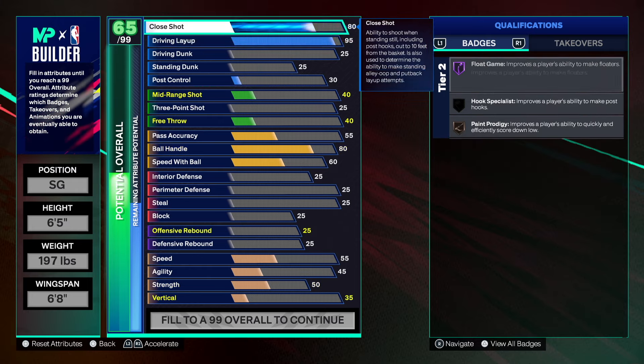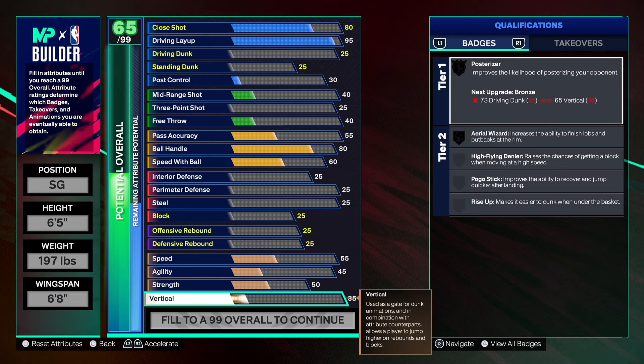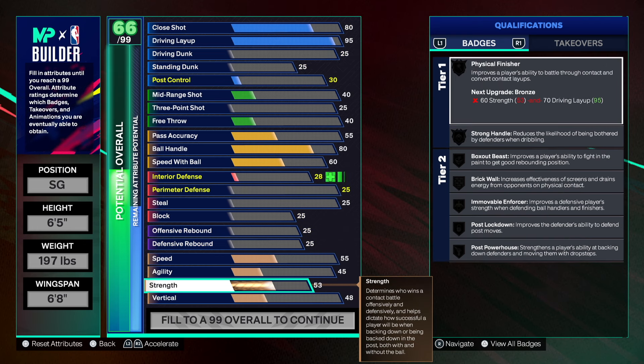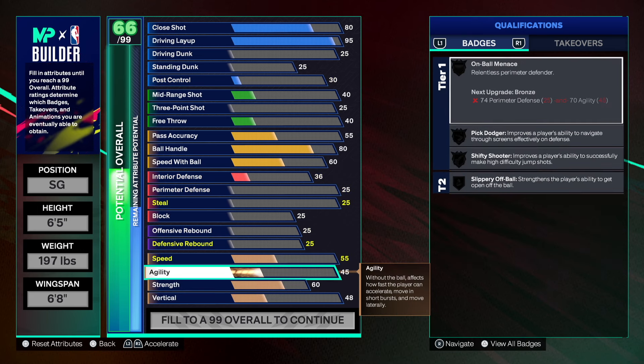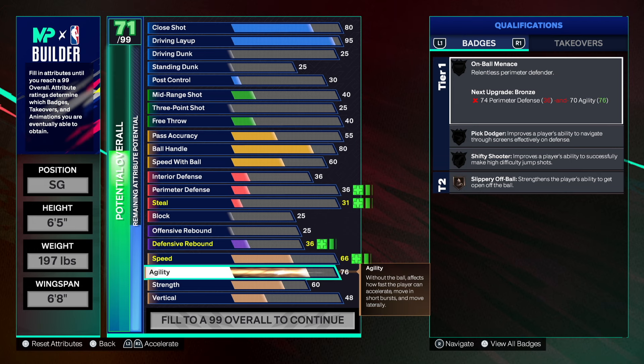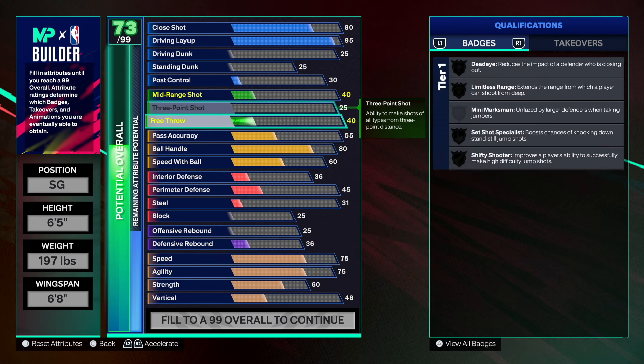We also get Float Game from a high close shot. We'll do physicals first because there are badges tied to this. I'll go 48 vertical — you don't need a high vertical because you're not going to be snagging blocks. We'll go 75 agility and 75 speed.